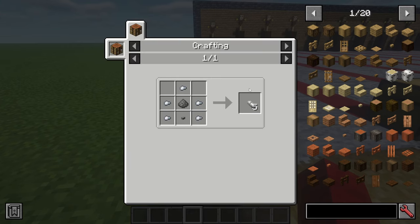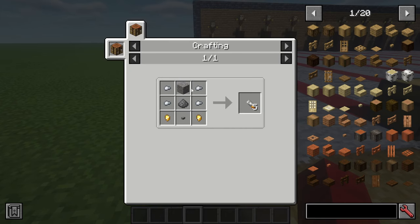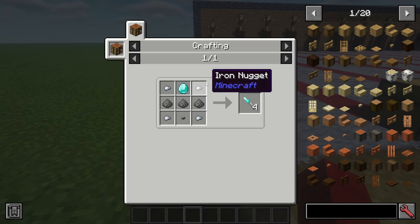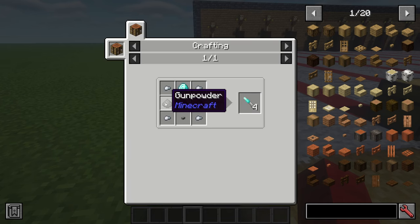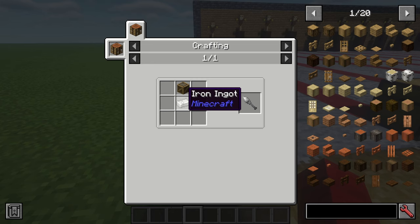Now for the crafting recipes: for five pistol bullets you need one gunpowder, five iron nuggets, and a stone button. For the shotgun ammo you need gravel, four iron nuggets, gunpowder, one stone button, and two golden nuggets. For the rifle bullet you need two golden nuggets, two pieces of gunpowder, four iron nuggets, and one stone button. For your sniper ammo you need one diamond, four iron nuggets, three gunpowders, and one stone button. And for the rocket you need TNT and one iron ingot.